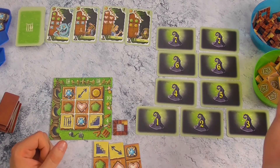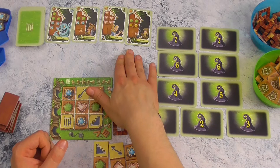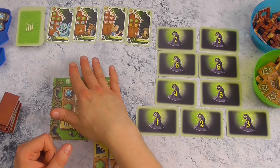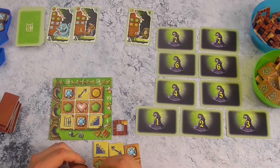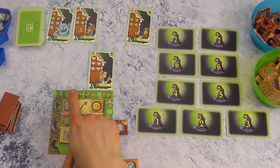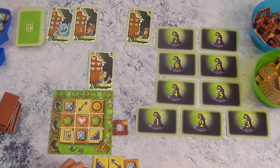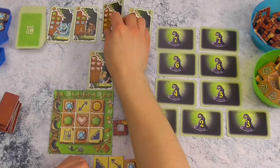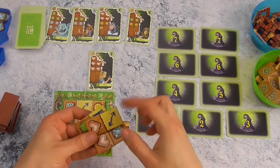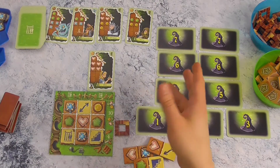Te beginnen met de speler rechts van de startspeler en tegen de klok in, mag iedere speler één van de karakters kiezen die open liggen. De kaart wordt niet meteen vervangen; pas wanneer alle spelers gekozen hebben worden er terug aangevuld tot vier. Het kaartje dat je kiest leg je boven jouw bordje. Je hebt hier twee poortjes, dus je kan eigenlijk altijd twee karakters reserveren om naar jouw huisje te lokken. Voor het kiezen kan je je baseren op de drie tegeltjes die je reeds ziet — heb je bijvoorbeeld veel hartjes, dan is het interessant om een karakter met veel hartjes te nemen.